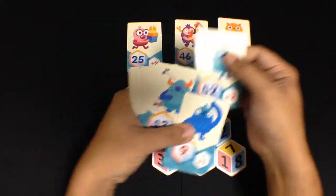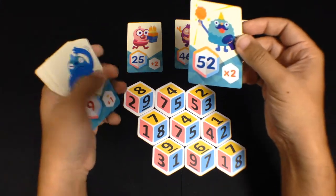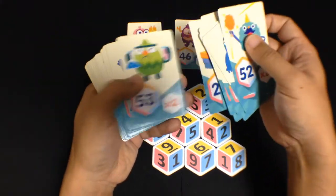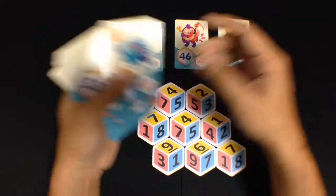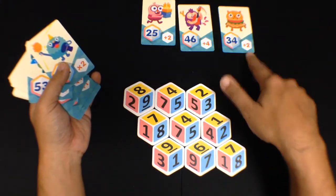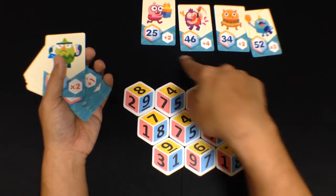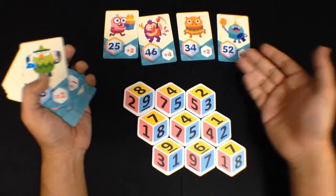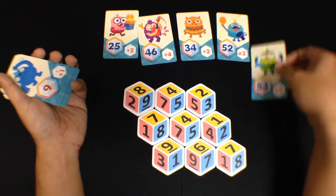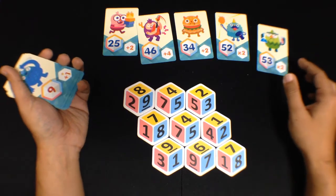Some cards have a times two. What that does is they don't stack. There are multiple cards with times two, but they just double your original score. So for example, let's say I got all three of these cards — this is my score: four plus two plus two, that's eight points. If I had a times two also, that times two is worth another eight points, so now I have 16 points. And if I had another times two, that's also worth eight points — my original score. So that's eight plus eight plus eight for a total of 24 points.